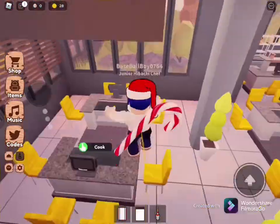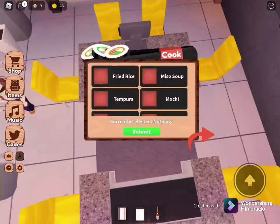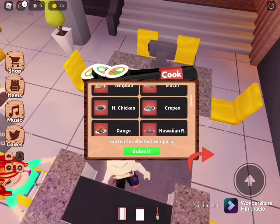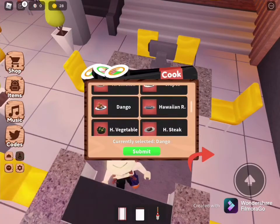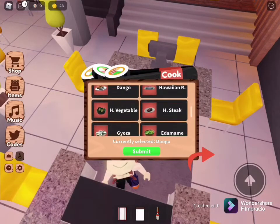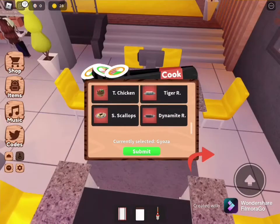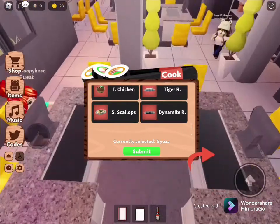Let me show you guys how to make the food. So over here you can make rice, miso soup, tempura, mochi, chicken, crepes I think, Hawaiian roll, dingo, vegetable, steak, gyoza, edamame, chicken, tiger roll, scallops, and diamond roll.